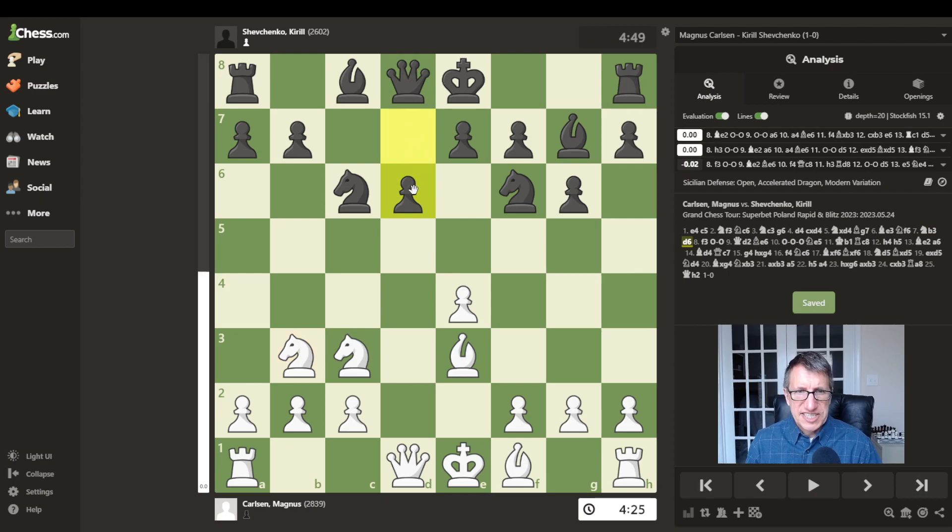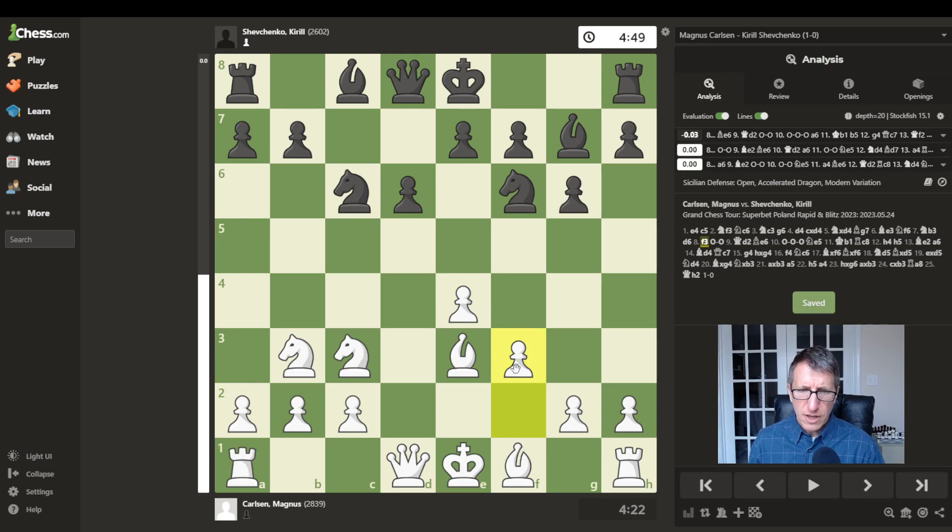Now we have d6. This move helps control the e5 square so that white's pawn will not push forward and harass the knight, but it also lets black's bishop have room to develop. Now we have f3. This is a common move in different Sicilian variations where the f3 pawn protects the e4 pawn. It also covers the g4 square to prevent the knight from coming down and harassing the bishop. It also helps to fortify a pawn storm by pushing g4 with h4 and all these pawns marching up towards black's kingside.